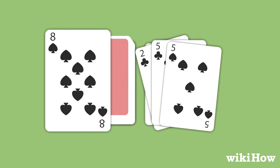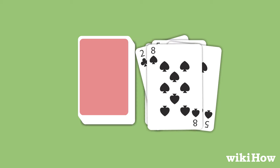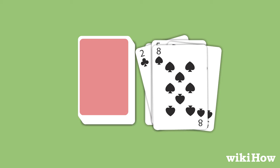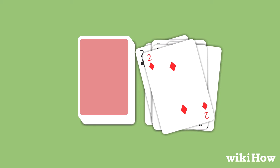Eights are wild cards and can be played on top of any card. When a player plays an 8, they choose the new suit for the discard pile, and the next player must play a card of that suit or an 8.